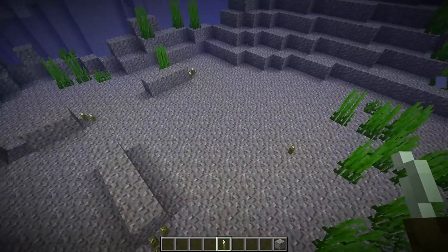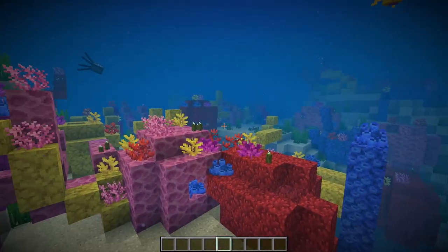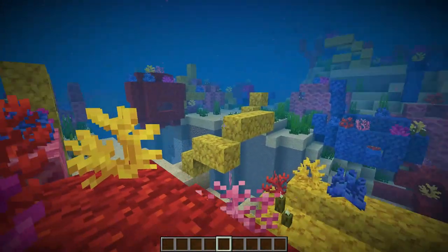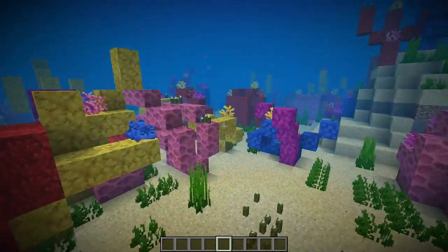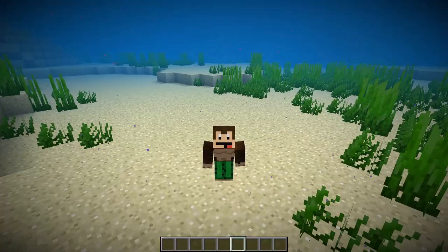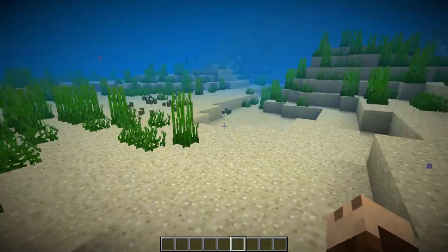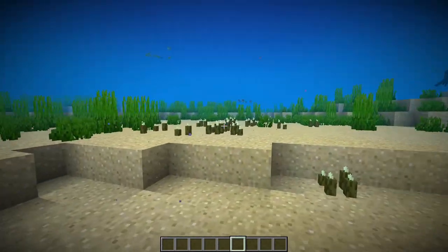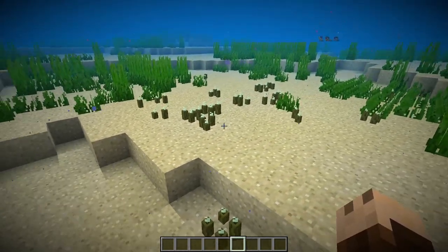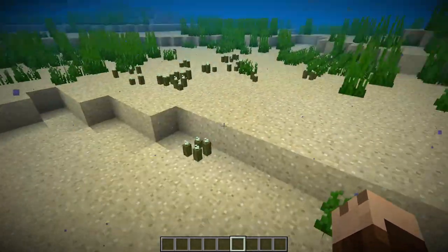So it goes up to four, and those sea pickles can spawn on coral as you can see here. But they can also spawn in warm oceans — I'm no longer in the coral reef, but if we swim forward you can see that sea pickles do actually spawn normally even without a coral reef near them.